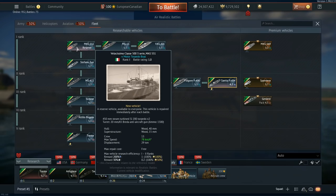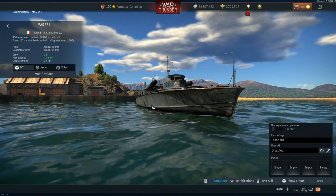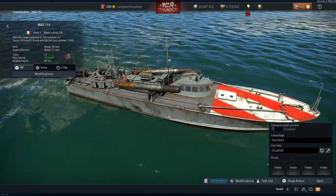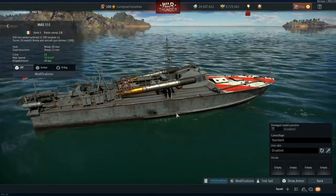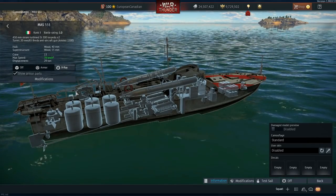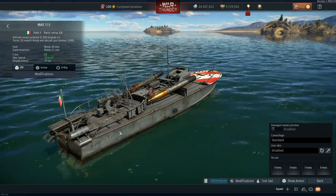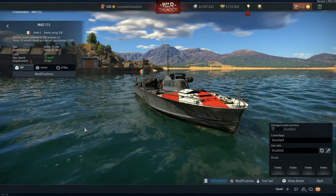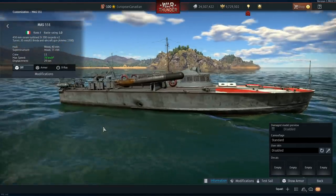The start is the MAS 551. This is going to be the reserve vehicle for the Italians, and it has access to two 450mm steam turbine torpedoes and also one 20mm Breda gun on the back. It's very similar to a lot of other reserves in the game, and it's kind of nice that they have this style of PT boat. I've personally had a lot of fun with these styles of PT boats.